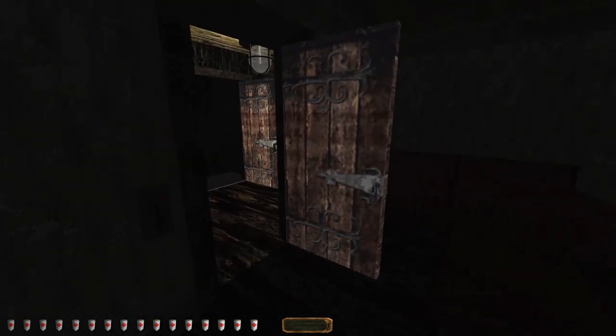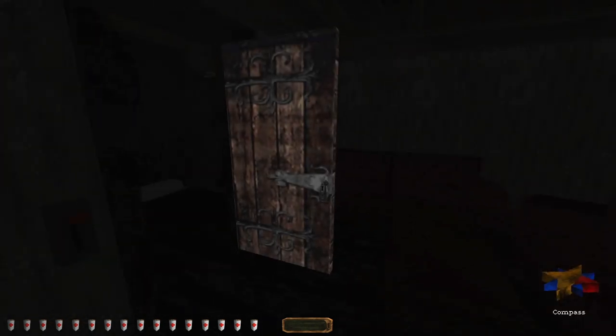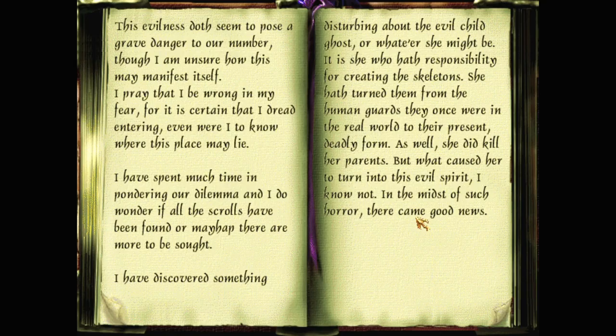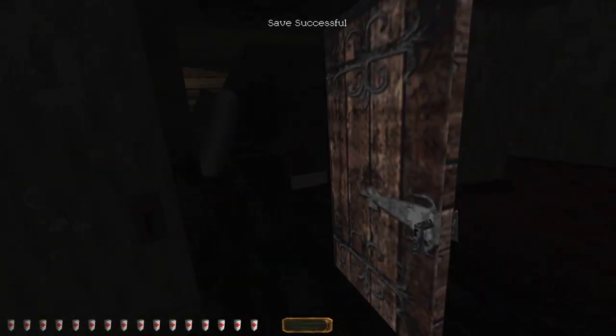Is there one in the attic here? I need to check the note. I have a diary — two objects, right? 'One doth be to lie here in the castle.' Isn't that the one we found? 'The other doth be lost, may have been in the evil place that is redogged.' Does he mean the maze? Or did he mean the attic? That's a problem. I might have to go walk through again. Let's explore the attic again, looking for anything else we missed.